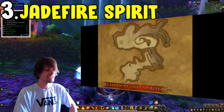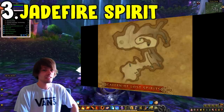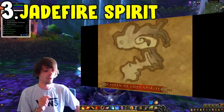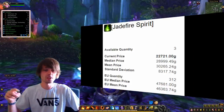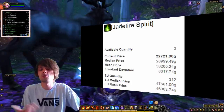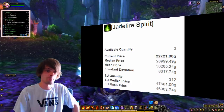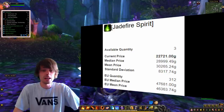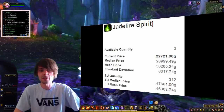Coming in at number three, and at no surprise, is the Jade Fire Spirit. This drops at a 1% drop chance from the Spirit of Jade Fire, located within a cave system on the Timeless Isle at coordinates 74.8 and 34.6. Log in every now and then, run through the dungeon, kill all the mobs — you may also pick up an Ominous Flame battle pet. The rare will show as a star on your map; kill it and see if you get the drop, then log back out.